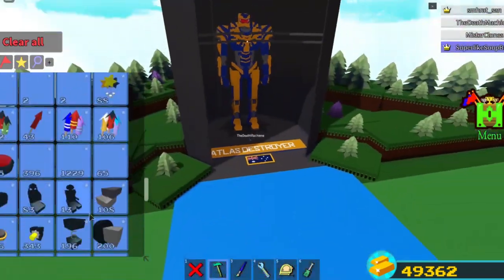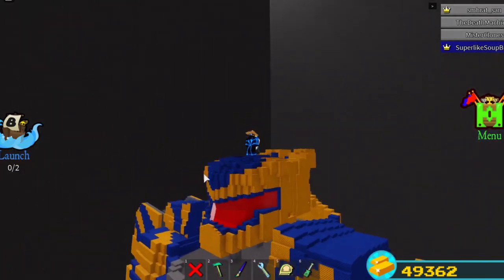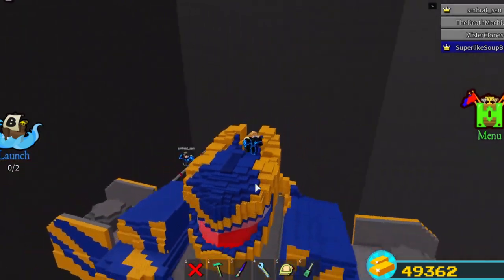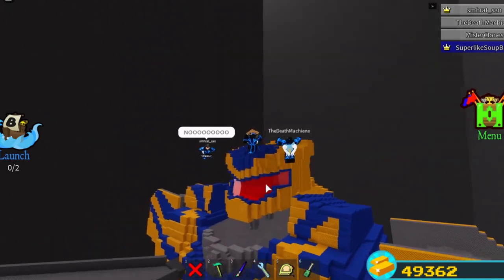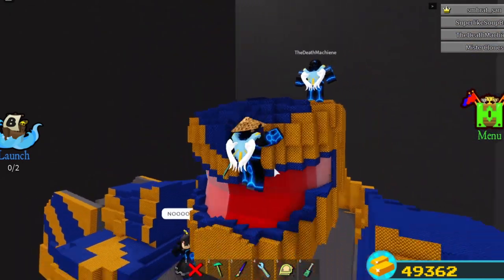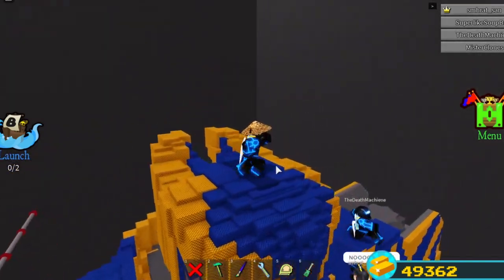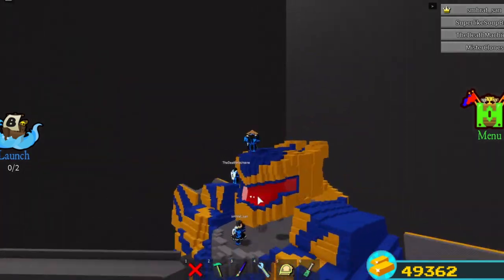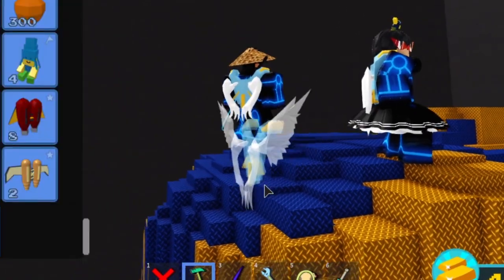Here we have Atlas Destroyer. Starting from the top, we have a very sick looking head with pretty simple yet effective shaping. Orinthian did a lot of help with the visor — he did like 90% of it — which is kind of cracked. They also used the scale tool to give it a little bit more shaping, so there are slightly flatter blocks than usual.